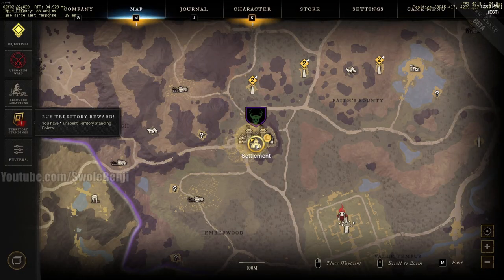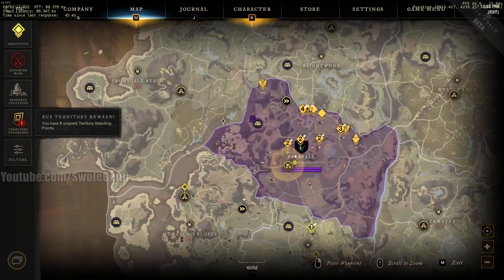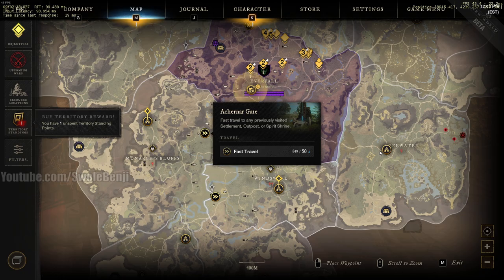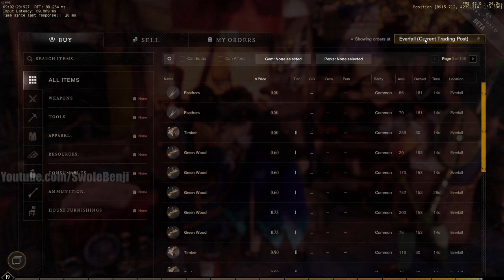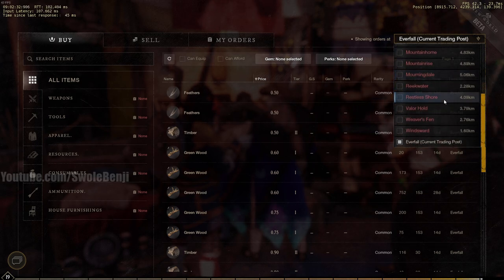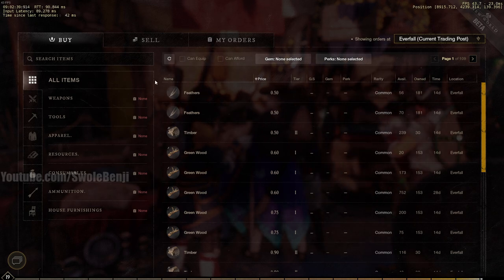Every single Trading Post is tied to its local market. Right now I'm in Everfall, so this trading area is only for Everfall. If I want a different market with different items and different prices, I have to travel to those areas. Luckily, the game lets you look at items in other markets without traveling — you can click the top right and toggle on and off different cities and outposts to see what they're selling.